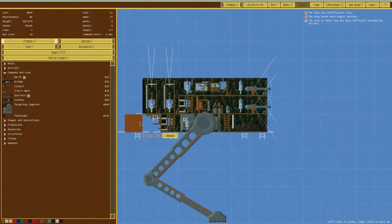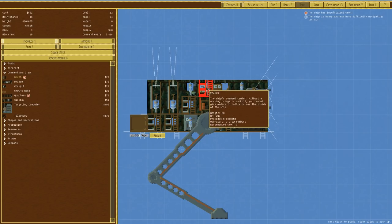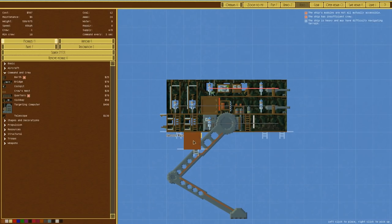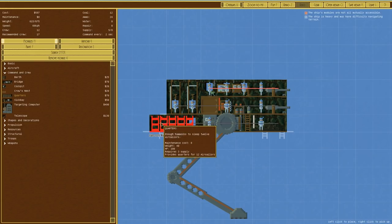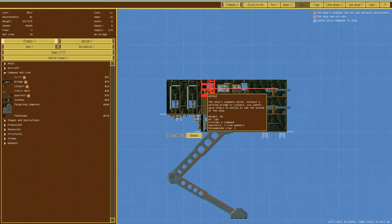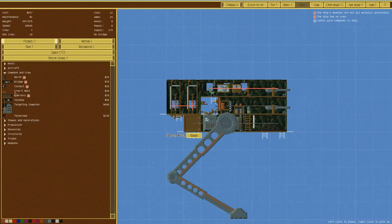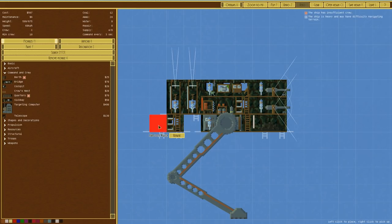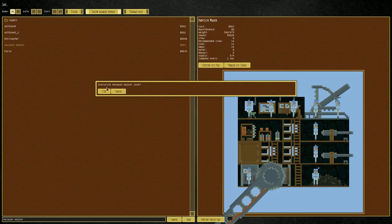We can shrink it down further - pull that down, those can go even further. We have insufficient crew though - minimum crew of ten. Still crewed, which was something I wouldn't have expected. We'll get rid of three berths and put quarters on the back instead. We're well over-crewed actually. We need a berth so crew can go up and over. Birth in there and birth in there - we are okay. We'll try that one out again.